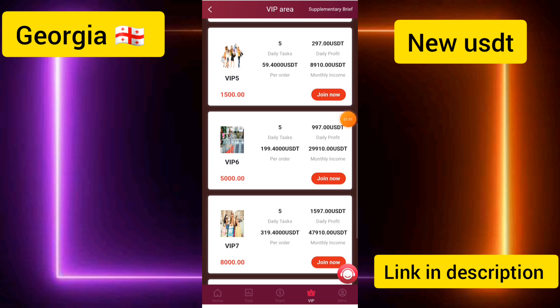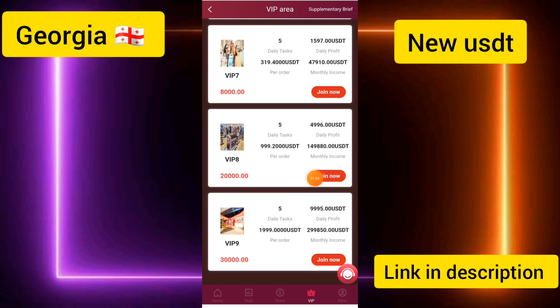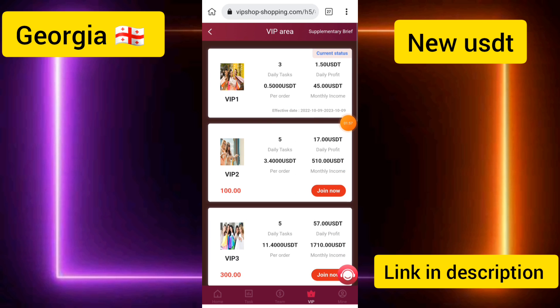VIP 6 amount is 5,000 dollars and you can earn up to 997 dollars in daily profit. VIP 8 and VIP 9 details are also available, and you can earn a lot of income every day from those higher tiers.